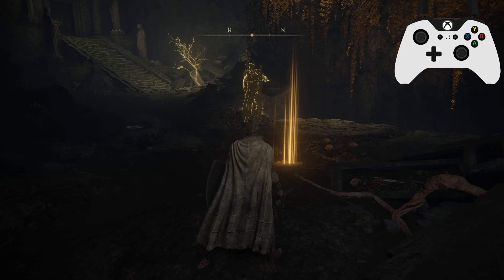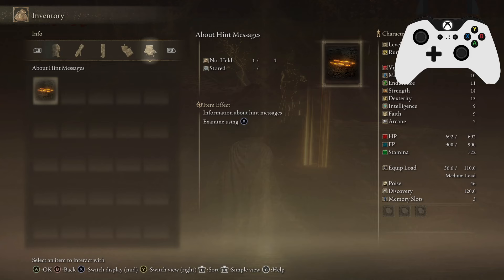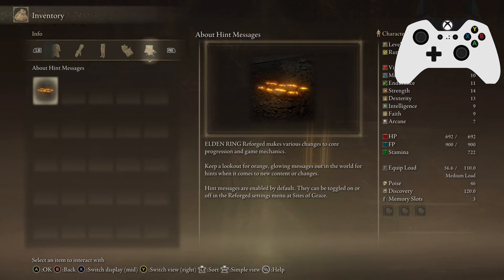Back in the Chapel of Anticipation there would have been one of these glowing orange messages on the floor. This here is a hint message. Elden Ring Reforged makes various changes to core progression and game mechanics. Keep a lookout for orange glowing messages out in the world for hints when it comes to new content or changes. Hint messages are enabled by default. They can be toggled on or off in the Reforged settings menu at Sites of Grace. If you analyze the orange message in the Chapel of Anticipation at the very start, you'll get this little tutorial message and you can read it in your inventory anytime.